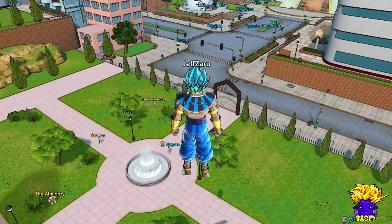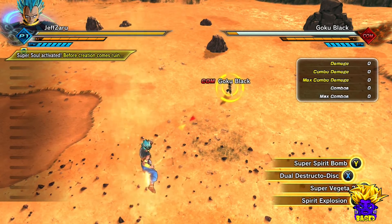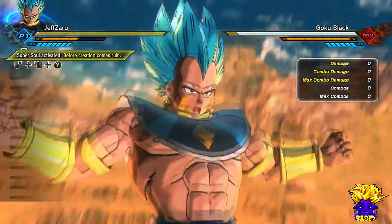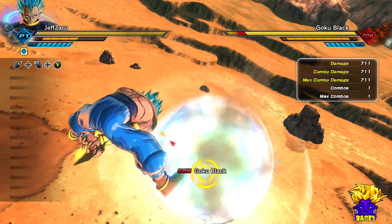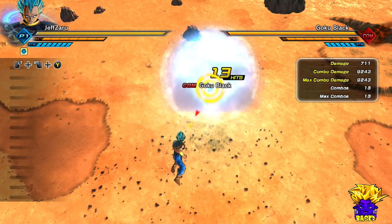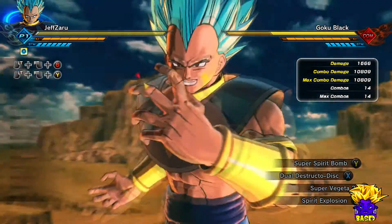I'll be right back for the second part of this video to show you guys what the Spirit Bomb looks like. So I'm back again - I'm gonna show you what the Spirit Bomb looks like without going Super Saiyan. My Z soul activated, and look how much damage it does - literally almost a whole bar gets dropped. Now I'm gonna go Super Vegeta 2.